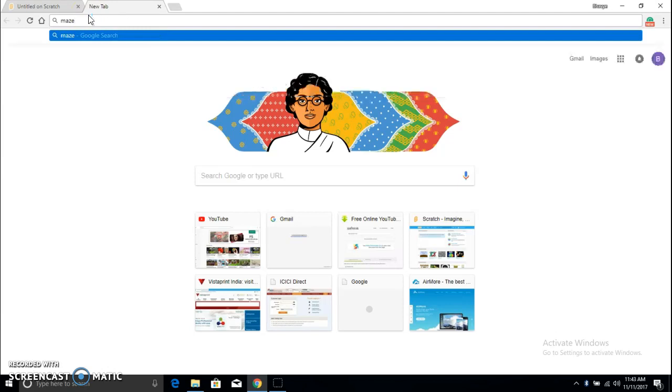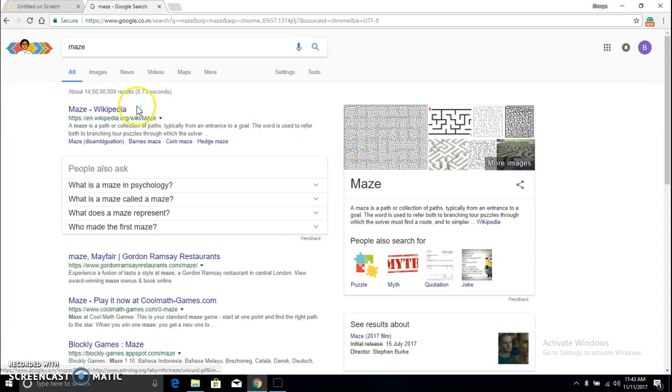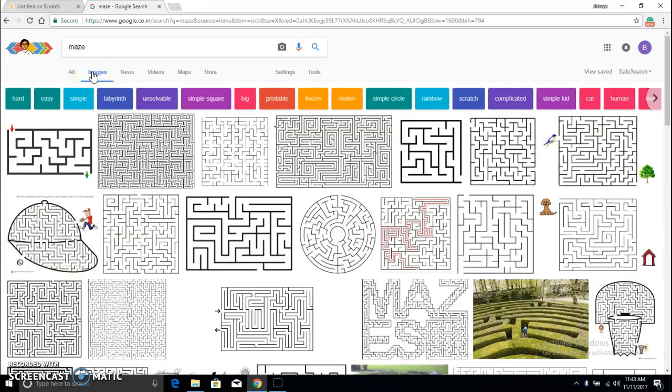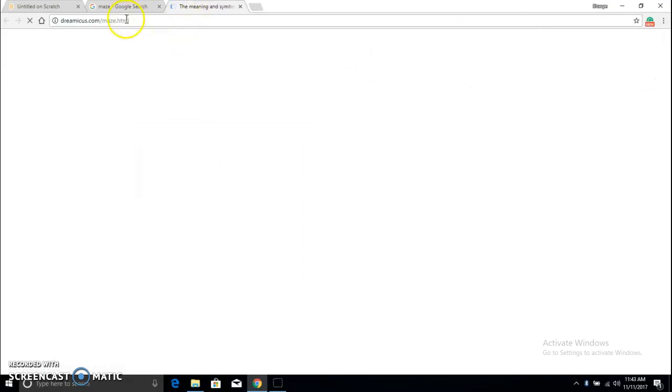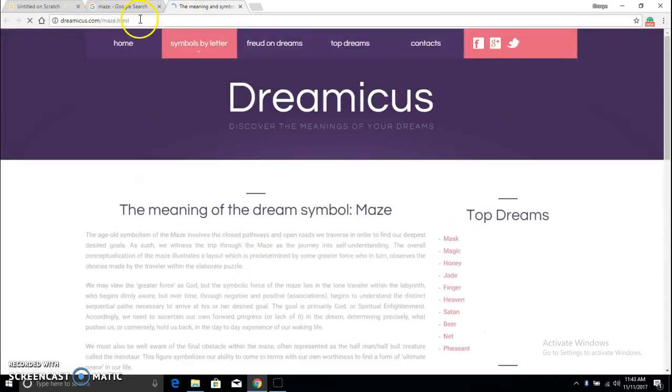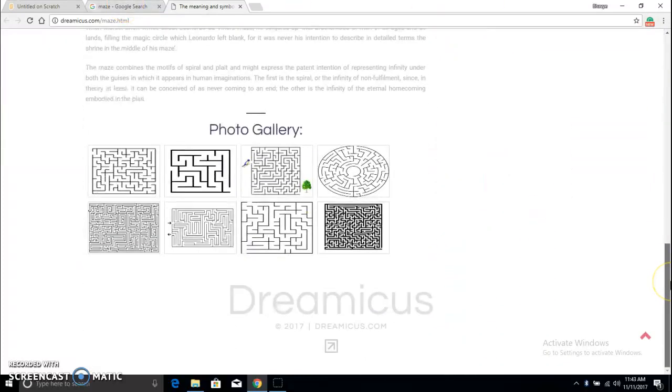For people who don't know what a maze is — this is a maze, I've got to solve it. I'm going to make a multi-level maze game. I'll go to the internet and get some mazes. I'll credit the person who provided them — go visit dreammakers.com, I'll put links down in the description. I think this is the site with the mazes.